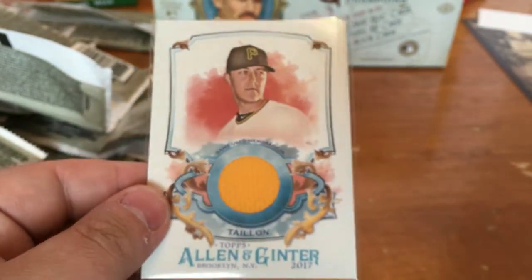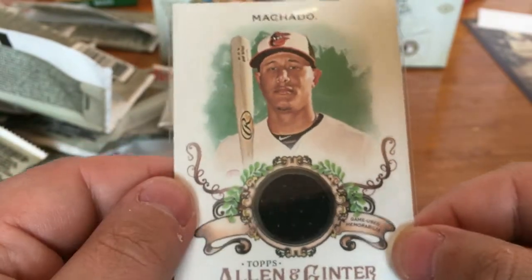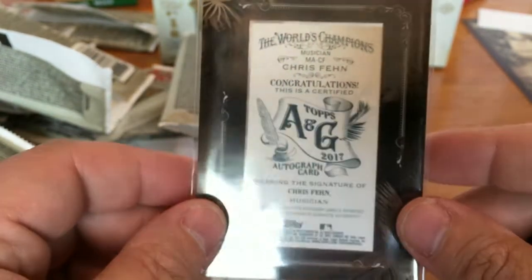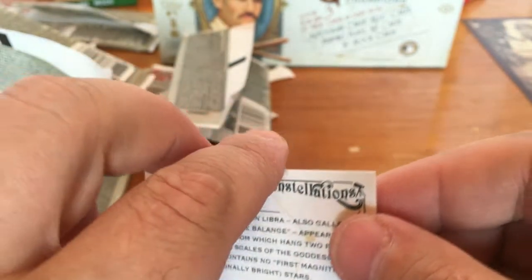That's going to be it for our hobby box of Allen and Ginter. Let's go over the hits again: we got a Jamison Taillon Relic card, a Manny Machado Relic card — pretty cool black patch, I like that — and an autographed Chris Fiend, says musician, not sure who that is. We got one of the Constellations cards — Libra — that glows in the dark, pretty cool. And our box loader was Noah Syndergaard.